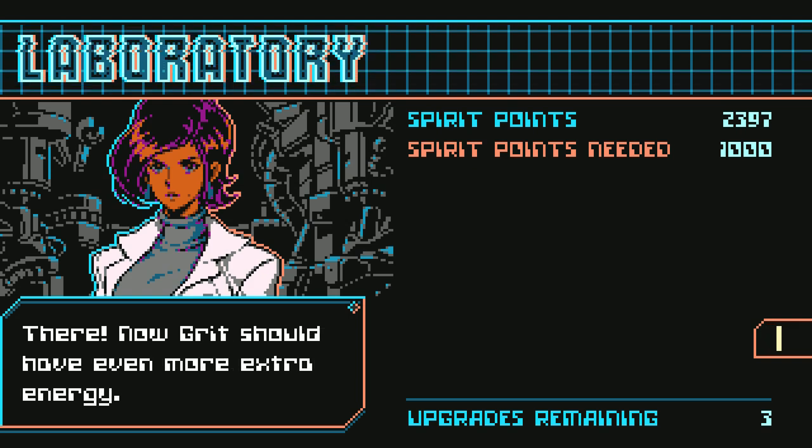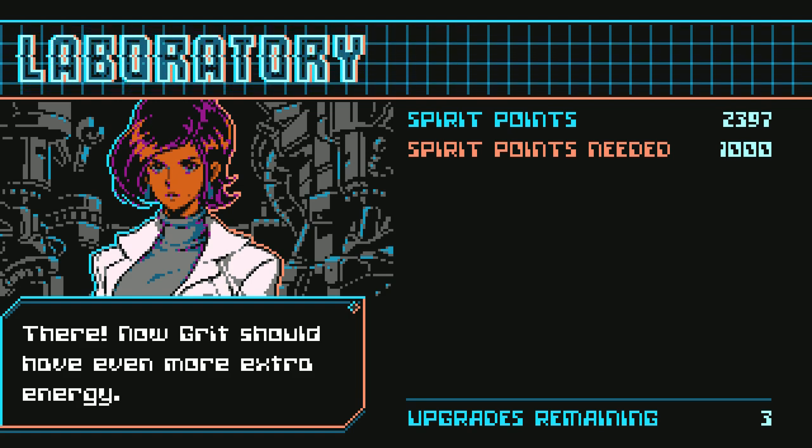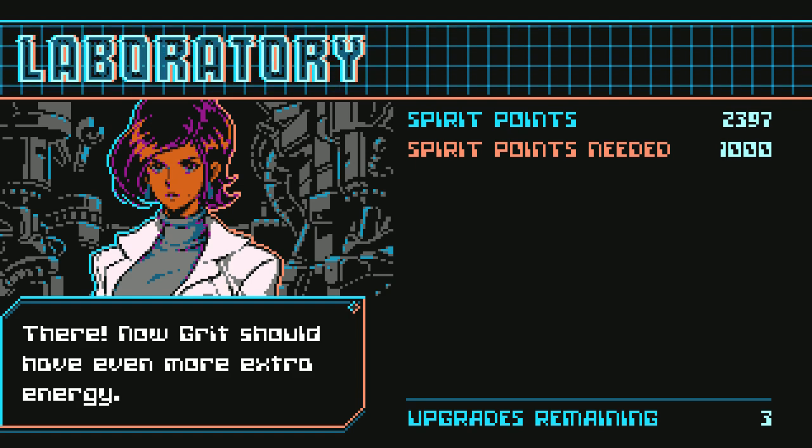There we go - upgrade our health a little bit more. Unfortunately, the price has jumped up to 1,000 spirit points and we only have 2,000. While we can get another upgrade, it would cost about 80 to 90% of my weapons. So we're going to hold off on that until we get more weapons in our arsenal.